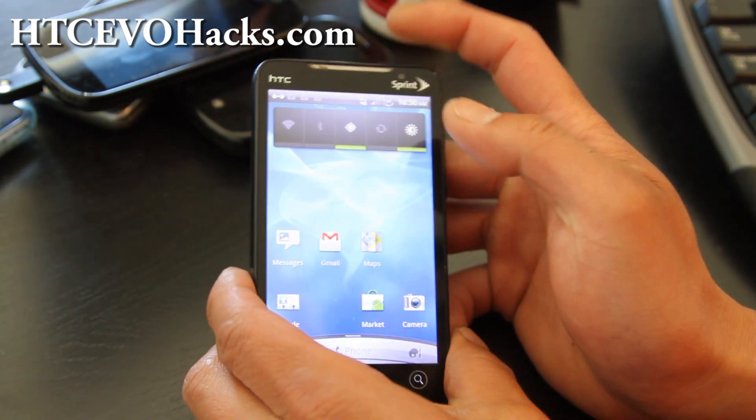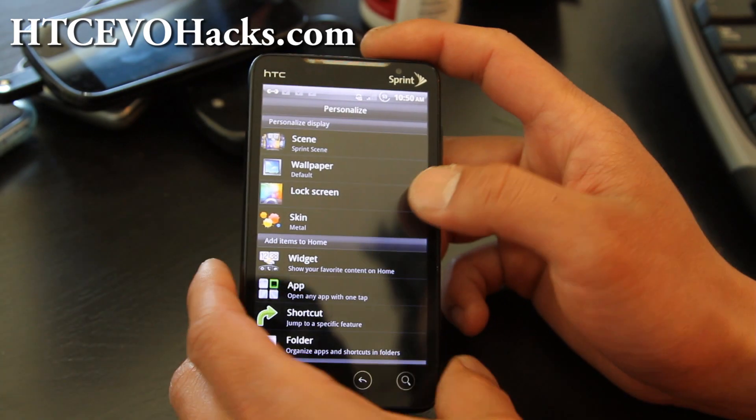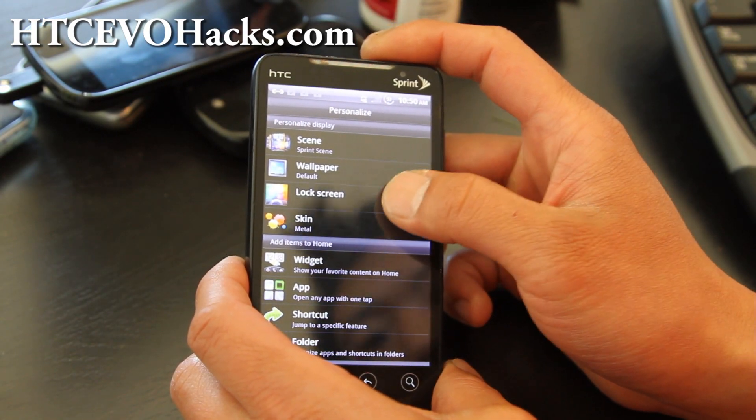I have my 4G on — let me just show you that 4G is on. You can go into the settings here and change your skins and lock screen.